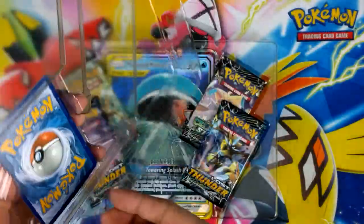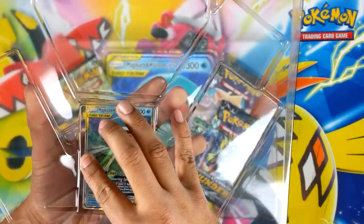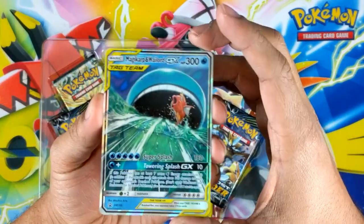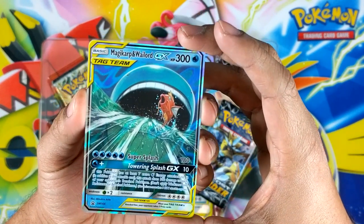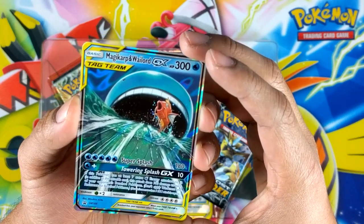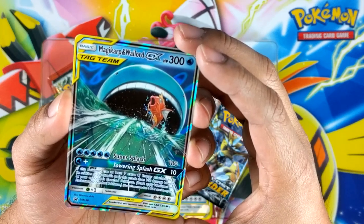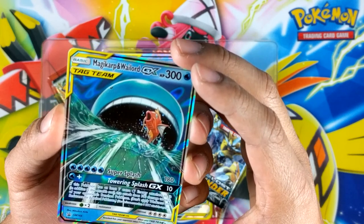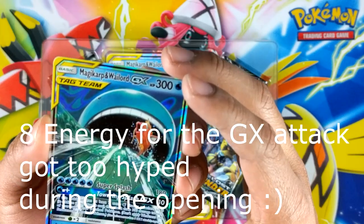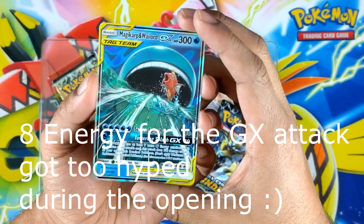Already done the promo - there's a little tab. I really hate the way they do that, but it's nice and easy. Have a look at the card: 300 HP, which is insane. Super Splash costs 185 energy. If this Pokemon has at least seven extra water energy attached to it, in addition to this attack's cost, this attack does 100 to each of the opponent's bench Pokemon - don't apply weakness and resistance. So you need 12 water energy to pull off that GX attack.